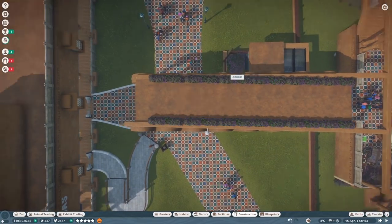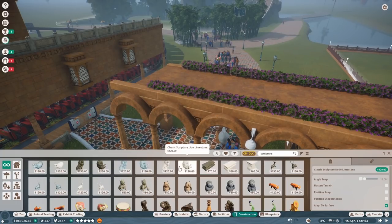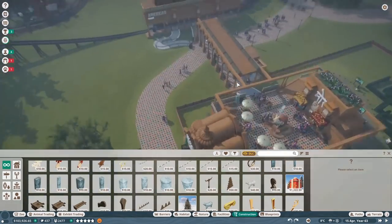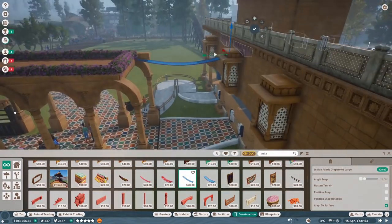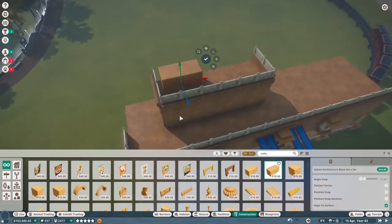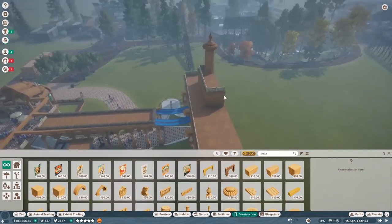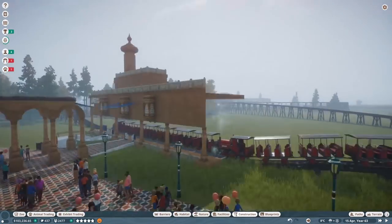I wanted to build a bit of a sculpture over here — animals moving towards the train station — but unfortunately the Indian-themed sculptures aren't available: the elephant shown is an African elephant, and the rhino available is not the Indian rhino. So I got rid of that idea. I started playing with more gardening up top, got some fabric pieces in there as well. I felt like that worked nicely to transition into the station. It becomes kind of a minaret-ish structure for where the clock tower is going to go. Just thought it made sense and it looks nice — the rounded shapes stand very tall.